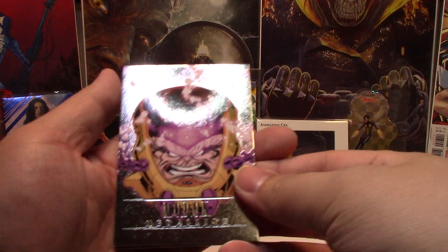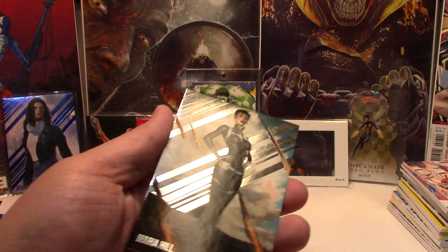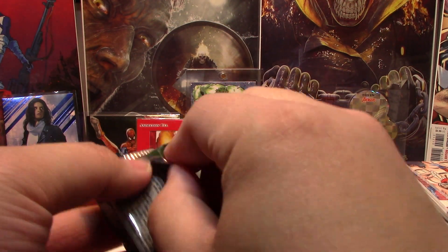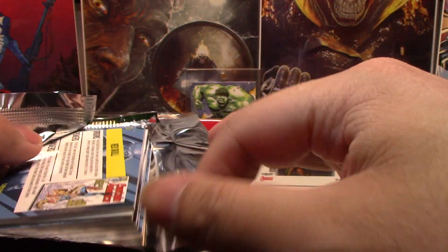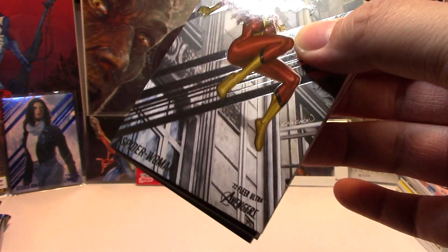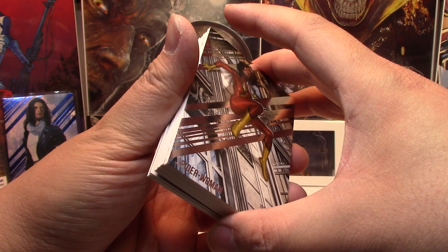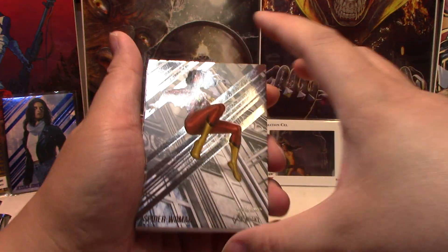I'll put it back here. And then we have the Mordhawk Medallion and Maria Hill Base. This has been a really great box — three numbered cards. And that should be our box hit. I mean, unless there is something else.